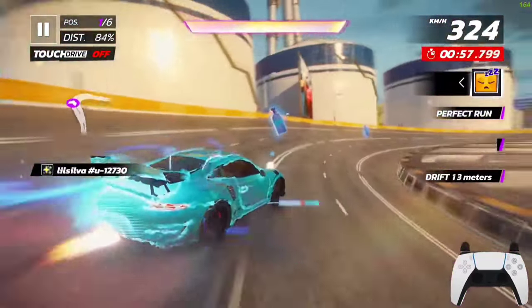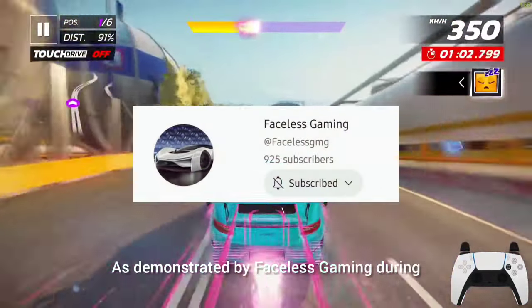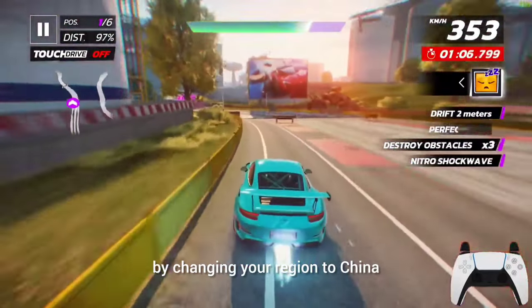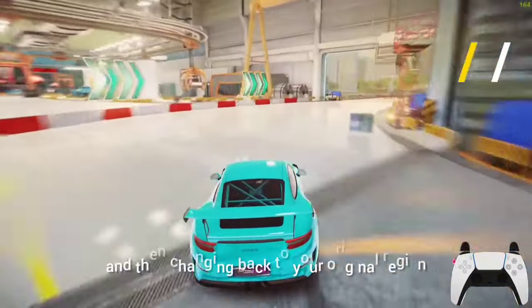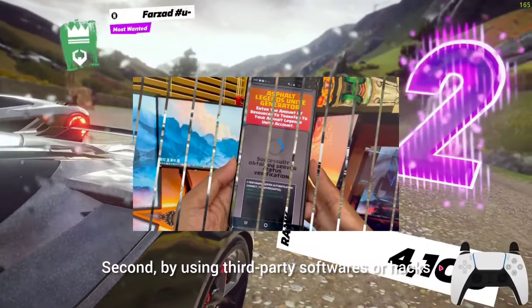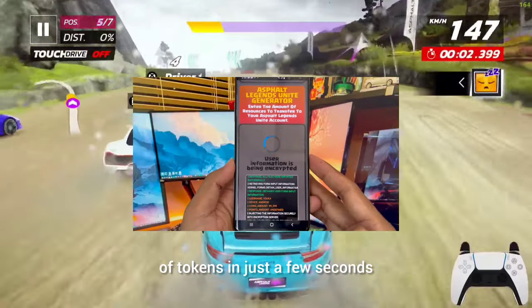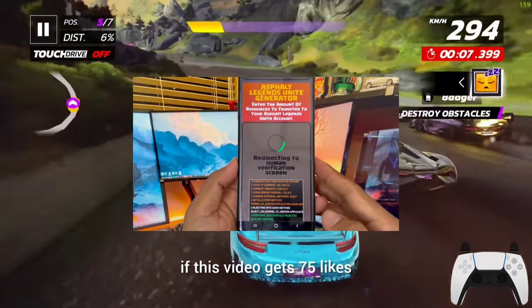First, certain special events are different in different countries and regions. As demonstrated by Faceless Gaming during the My Hero Academia special event, by changing your region to China or any other country which did not have the special event, and then changing back to your original region, you would get two completely different special events, both with their unique rewards. Second, by using third-party softwares or hacks, you could actually get an infinite amount of tokens in just a few seconds. I will release a full tutorial on hacking if this video gets 75 likes.